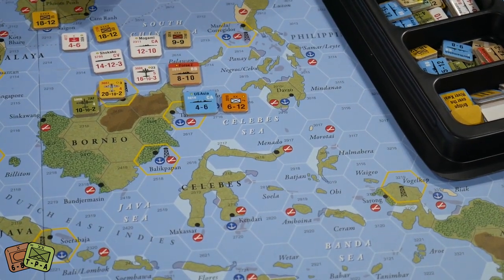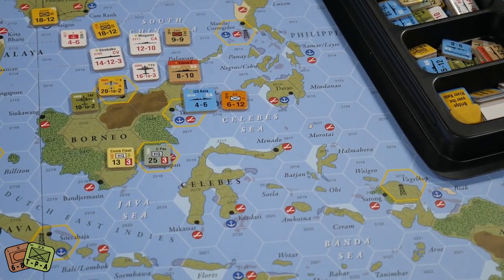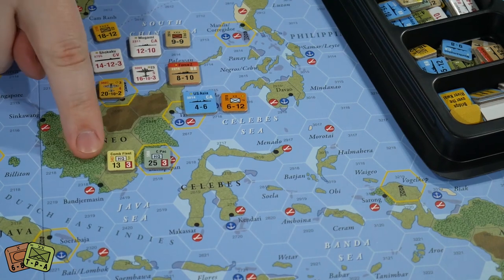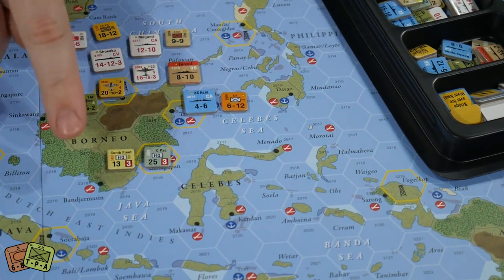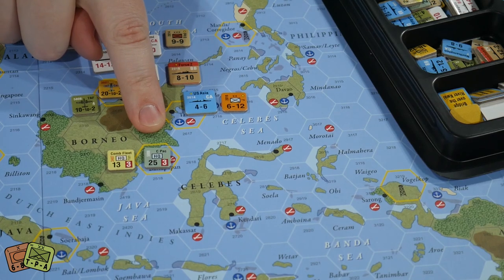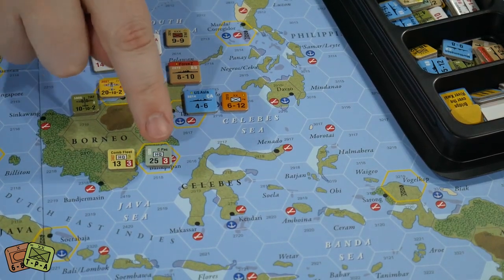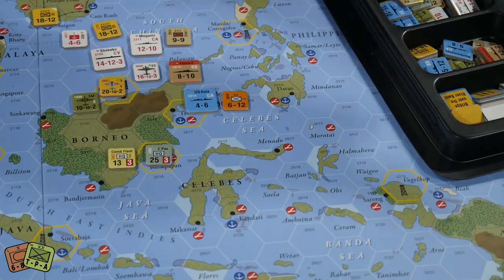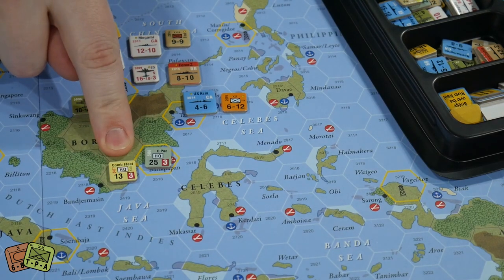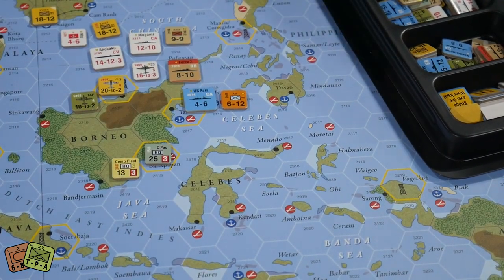The last thing to look at today is the HQ units. The HQ units have a name — this is Combined Fleet HQ, this is CPAC or Central Pacific HQ. They have a four-digit setup number and two numbers. The first number is their command range in hexes — this one is 13, this one is a very effective 25. This HQ can influence and command anyone within a 25-hex radius.